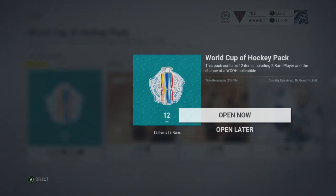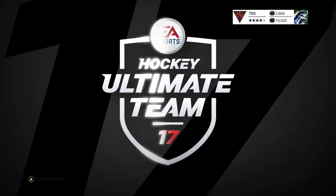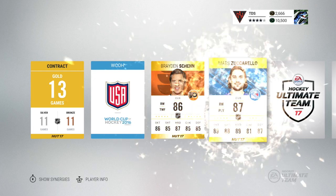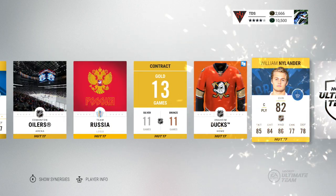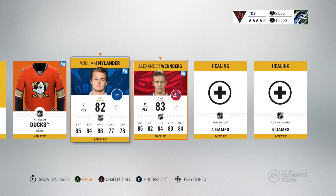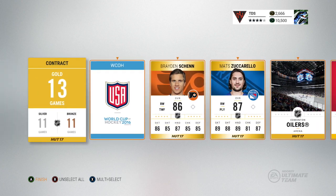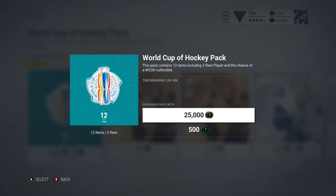Pack number three — we don't need a great player but can we get a collectible? Doesn't matter from what team, doesn't matter which one. We got one! And we got a Zuccarello — these are so good. We got a USA World Cup of Hockey collectible. So far these packs have been really good — we got a legend, a collectible, and two 87s.